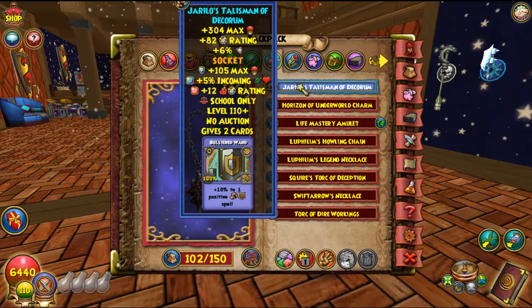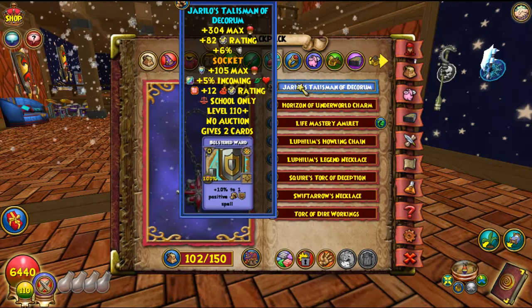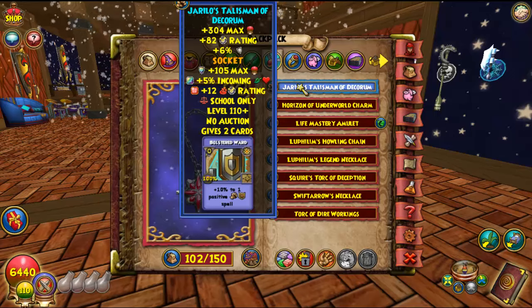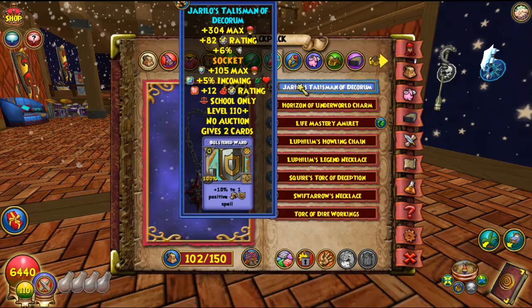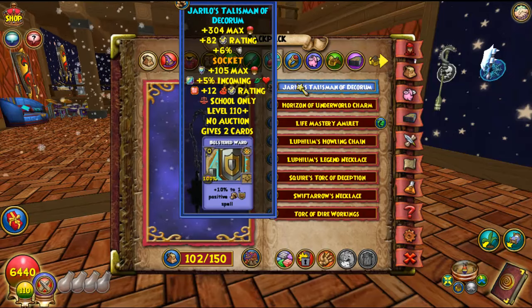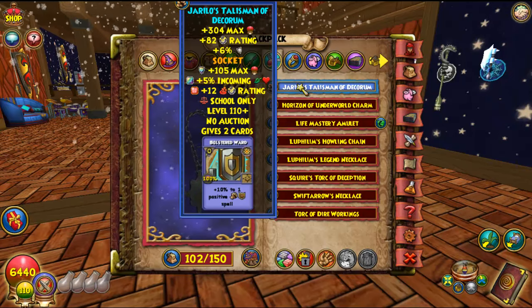I've been using the Raspeton amulet — it's the best one. Some people might want the Morganthe amulet, but I don't have it. I've been trying to get an incoming heal jewel for overtime healing, but I used it on my Myth wizard for 2v2 with a Life wizard. If I do get another one, I'll swap out the block-for-fire jewel.